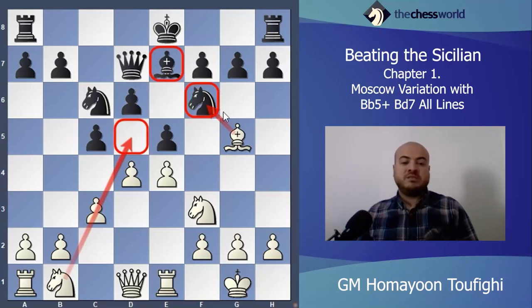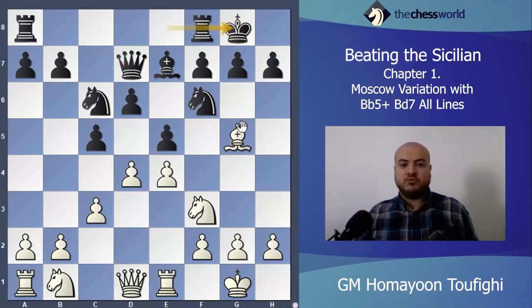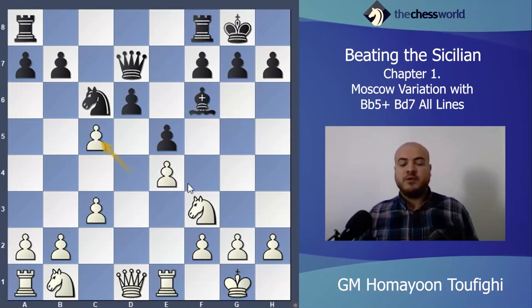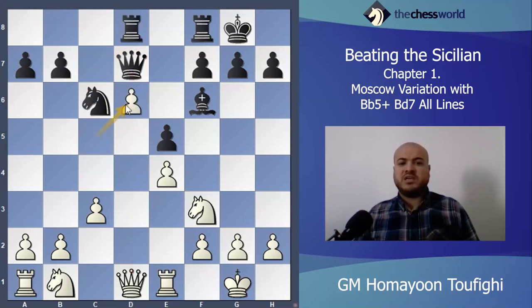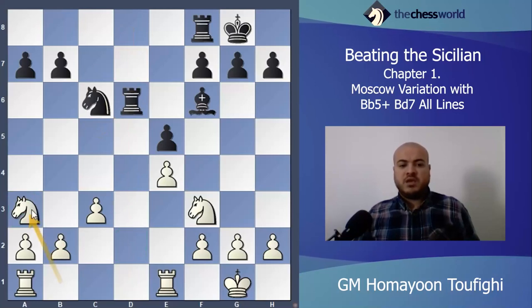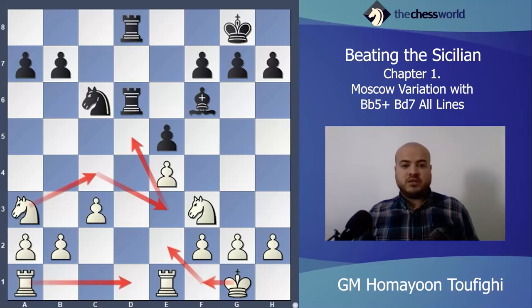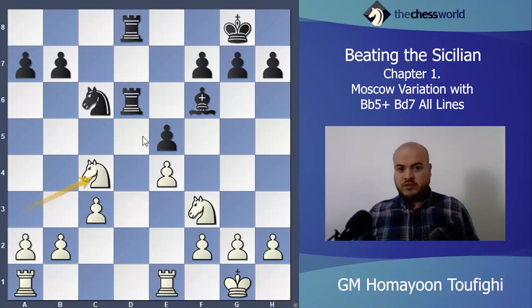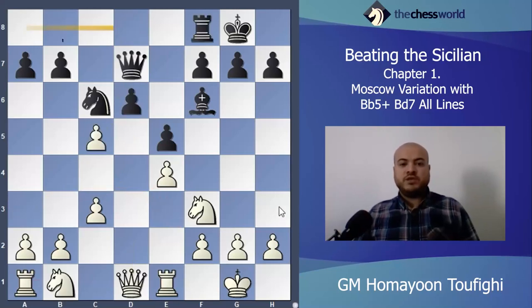After Bishop g5, black has two possibilities: Queen c7 or castles. Castles is not a good move because black will lose the pawn — after Bishop takes f6 and then d takes c5 it's a pin and white wins material. For example after the exchanges, Knight a3, Rook d1, Rook d8, Knight c4, Knight d3, Knight e3, Knight d5 — doubling rooks on d5. It will be winning for white.